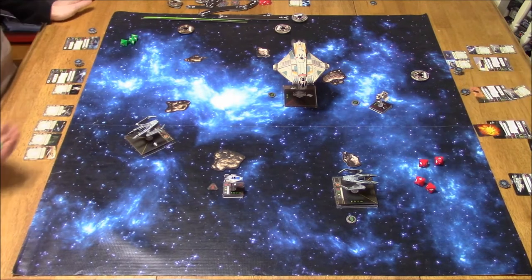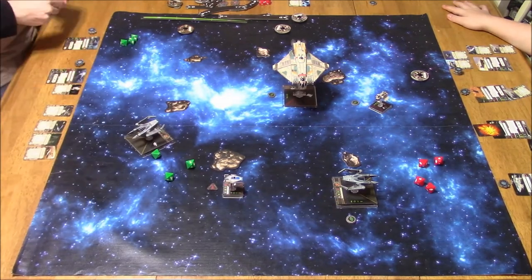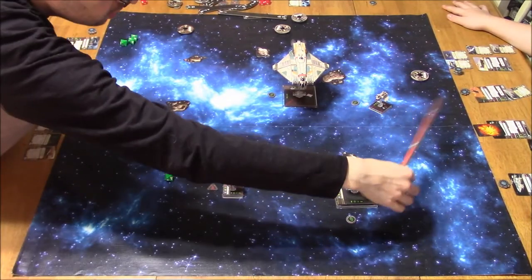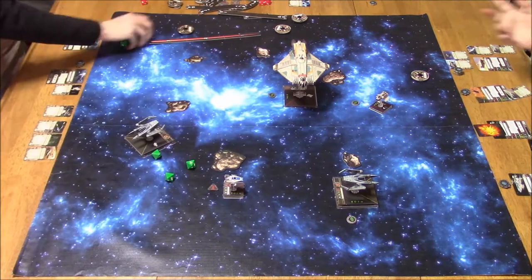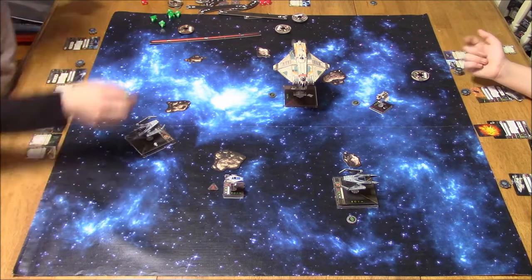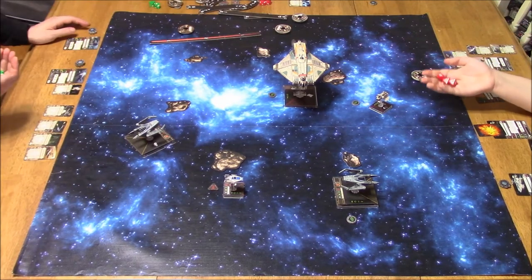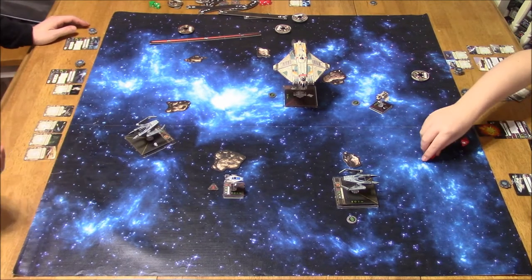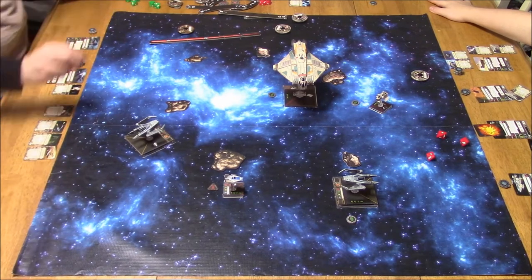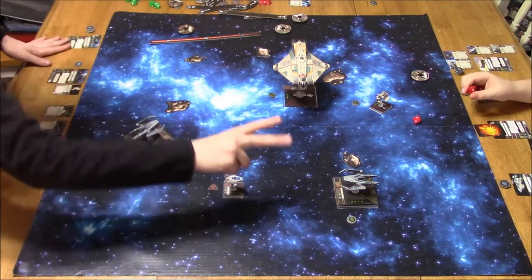That's pretty nasty. 4 attack dice from the Ghost — looks like 2 crits. I roll an evade: 1 shield gone. And now his attack shuttle rolls 3 dice on me. There's no asteroid blockage, so it's still 3 defense dice. He's spending his focus: 2 hits. And I rolled all blanks. So that's 2 shields gone on that IG — those green dice can really betray you.